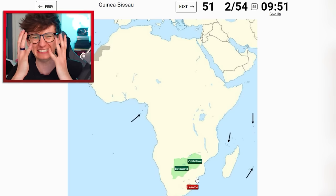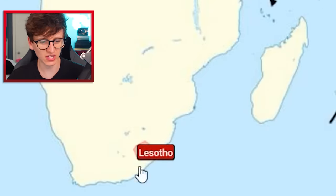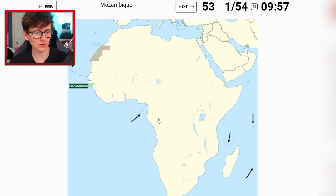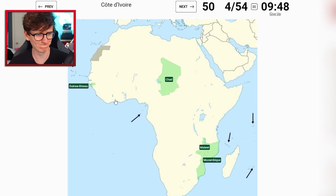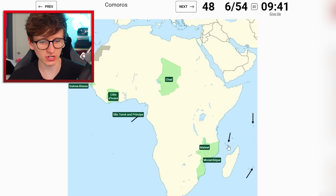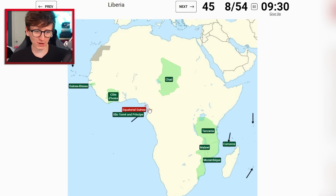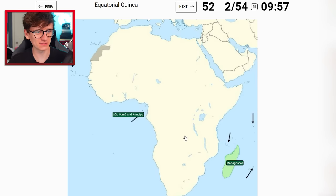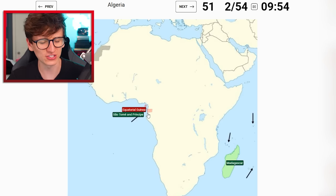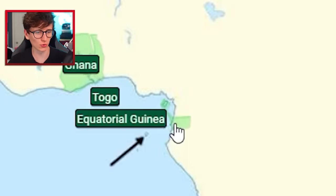Lesotho is tricky but I think we can do it if we click - oh god, I've literally forgotten all of them. Ivory Coast off the bat. The Gambia. Lesotho - oh for god's sake. Zimbabwe. Guinea-Bissau. Mozambique. Chad. Malawi - that's fine. Ivory Coast - yes! São Tomé - okay. Comoros - think about it, it's this one - yeah. Tanzania is above Mozambique. Equatorial Guinea - oh! Madagascar. São Tomé e Príncipe. Equatorial Guinea - oh for god's sake!